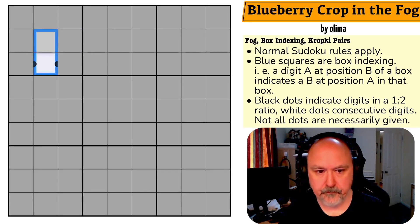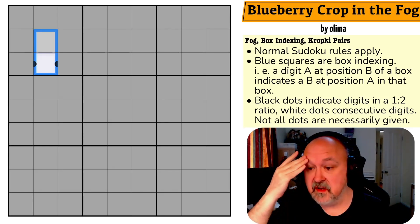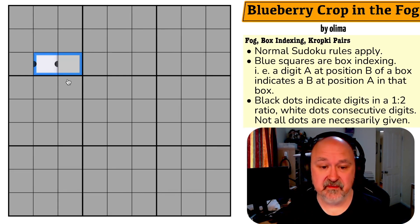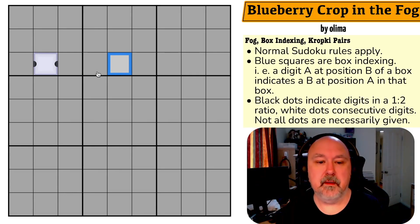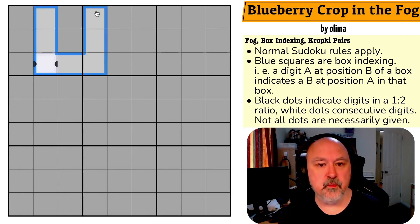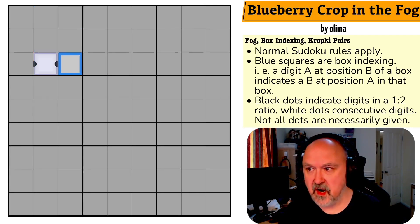Now the rules don't actually mention the fog, which kind of breaks my brain a little, but I can't reset this puzzle because it's a fog puzzle. Black dots indicate that adjacent digits are in a one-to-two ratio — one must be double the other. White dots indicate consecutive digits. We can't see any of those. Not all dots are necessarily given. The reason we can't see any is a large chunk of this grid is covered in fog. What the fog means — if you've never seen one before, the rules won't explain it — is if you place a digit in a cell, all cells that touch that cell, including itself, will have the fog revealed and you'll be able to see what's underneath. I'm going to restart the puzzle to restart my timer. Let's give this a shot.